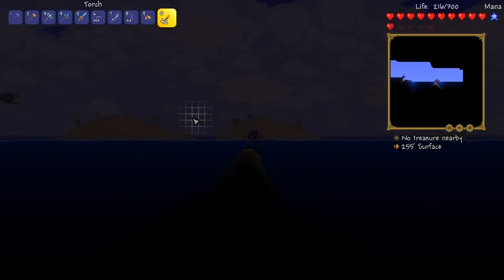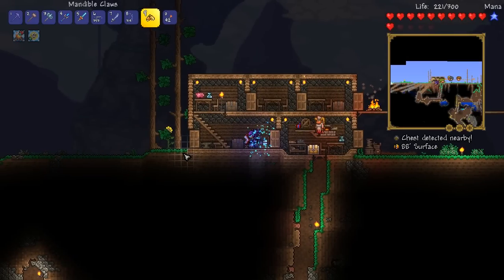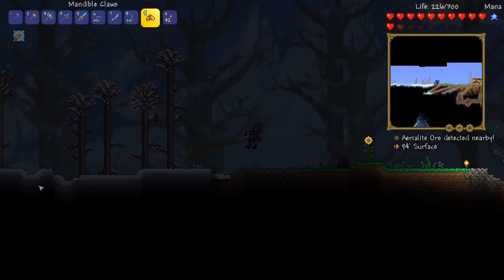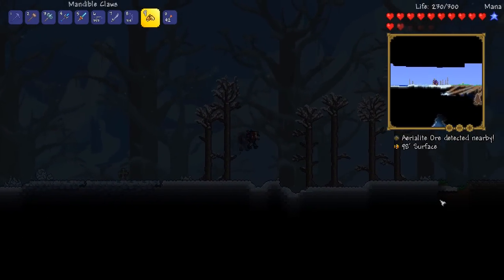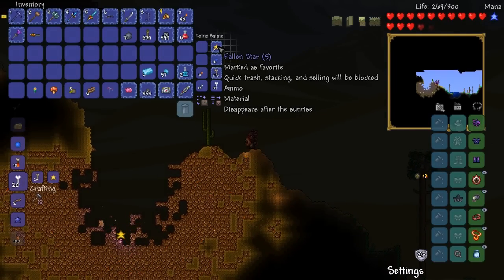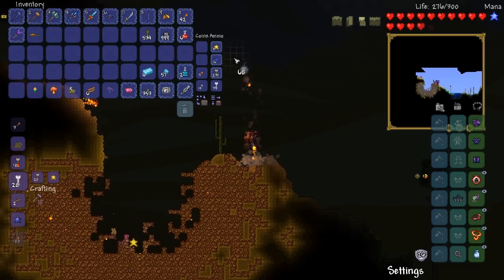We've got the angler here, but I'm not entirely sure he's going to be living all that long because this place is going to become corrupted later down the line. Unfortunately I don't have any other places for him to live. Let's continue looking for the meteorite. Here it is, guys! And as well as finding that, we've also got ourselves five fallen stars. Let's go ahead and start exploding this bad boy.